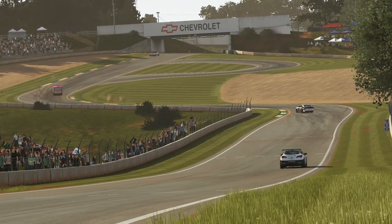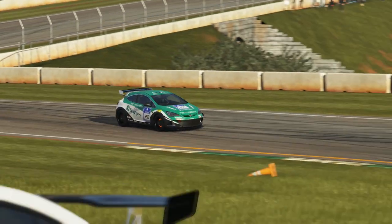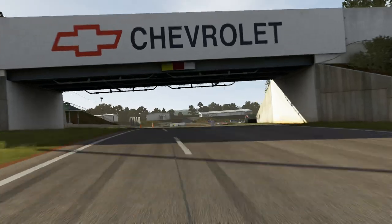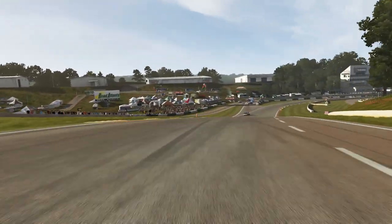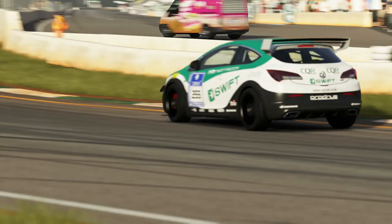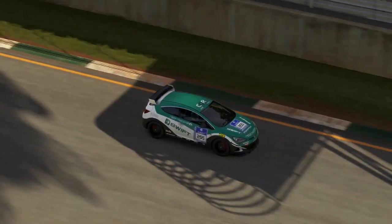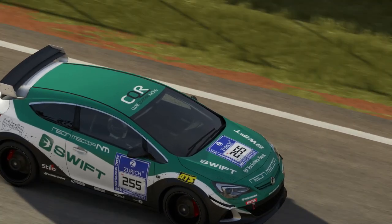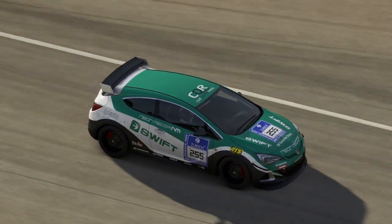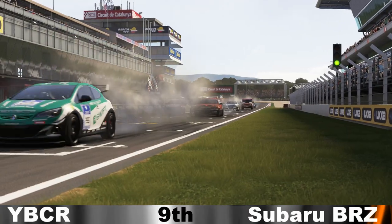At the front, it was a Vauxhall Astra that took victory. He certainly started towards the front, managed to avoid all of the chaos and then disappeared up the road. If you can keep out of trouble on the opening lap and set some very quick laps, nobody came close. There was a Kia Seed in second — a long way back, though the Seed did have to work through the field. The HSV got third, which is good to see up on the podium.